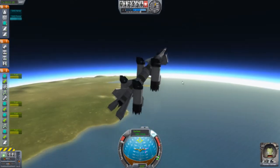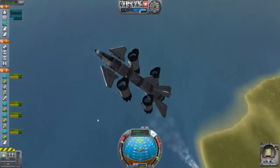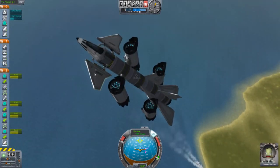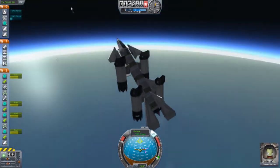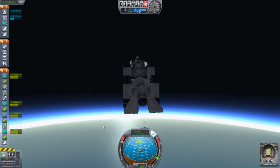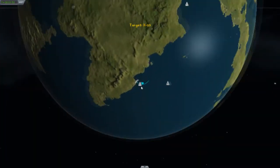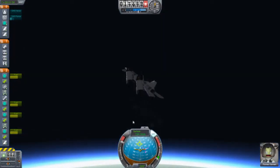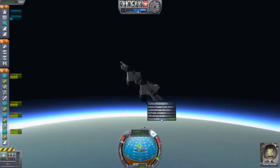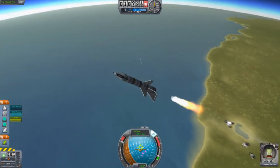We are pretty high up in altitude. Very soon I will eject these engines. This will eject too, because the X-15 does not have fins right there. Going pretty high up. We are slowing down — yeah, we should eject now. Alright. Nice.